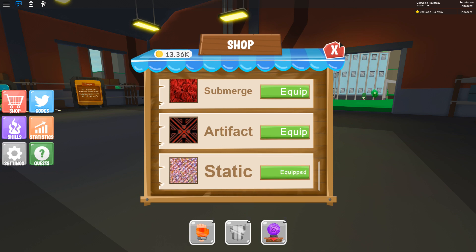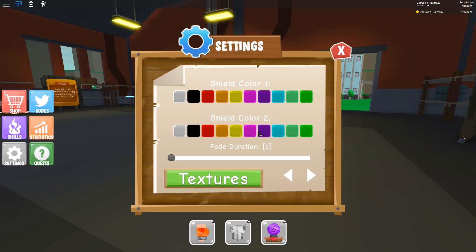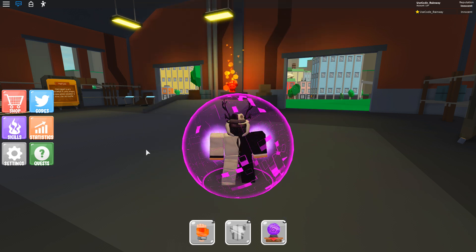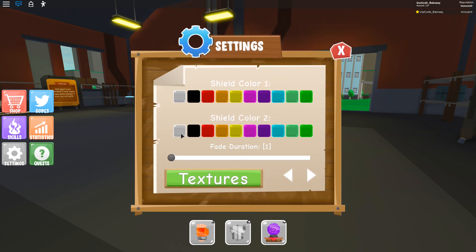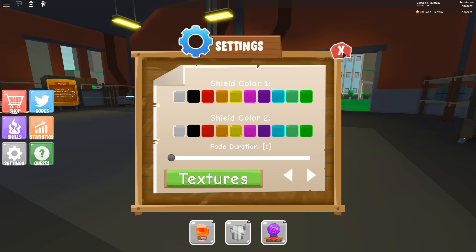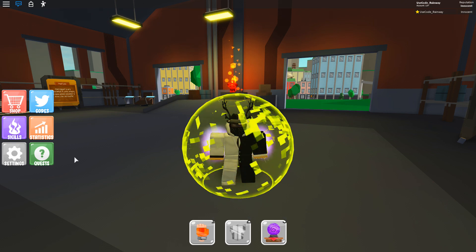The last one is Static — let's check that out. Let's try some different colors: pink and then purple, and then Glitch. That looks awesome! I love how it fades colors too. What about white? It just fades in through white and pink. Maybe black. Why is it so fast? Let me turn it down to about three. Yeah, that's so cool how it fades. That's pretty much the shield update right there.